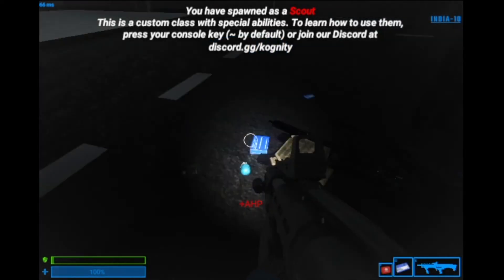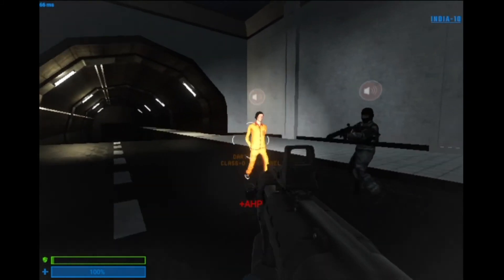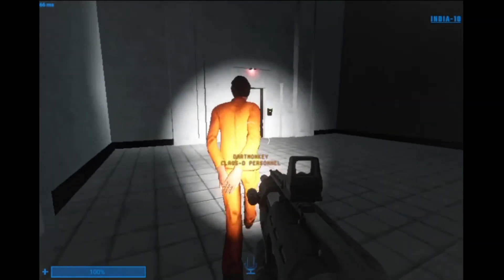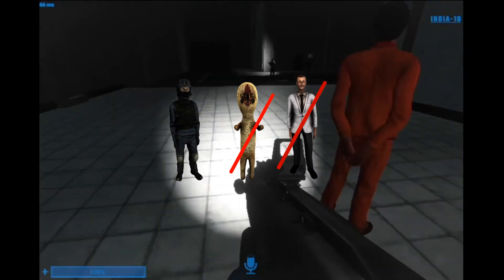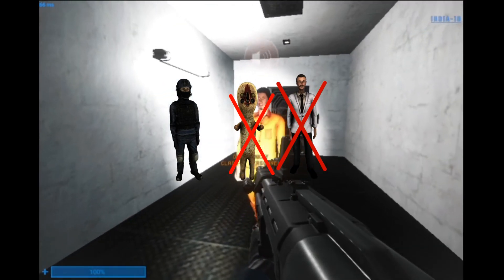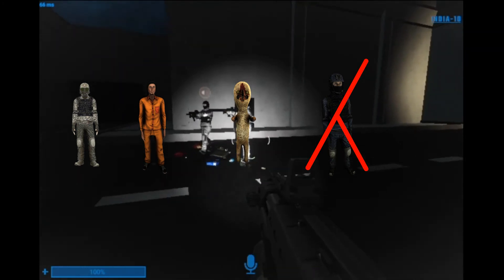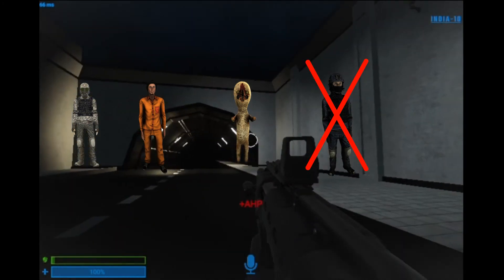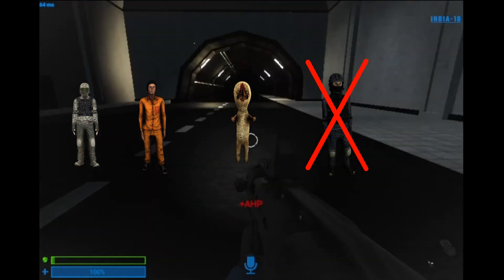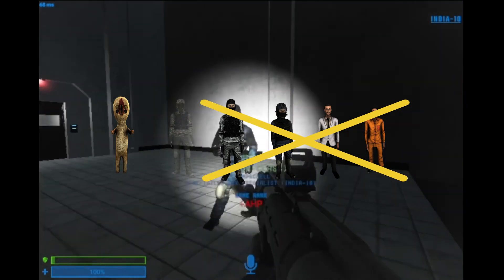Win conditions are what is needed for each team to win in SCP Secret Lab. The first condition, which is usually a stalemate, is when SCPs are eliminated but no scientist escaped or survived. A Class-D win is when all Foundation staff — like guards, MTF, and scientists — are eliminated and at least one Class-D escapes. An SCP win is when everything except Chaos Insurgency and SCPs are eliminated.